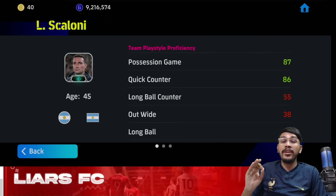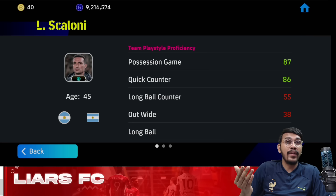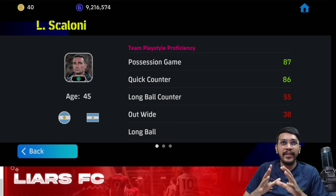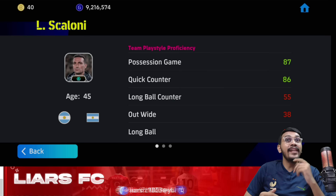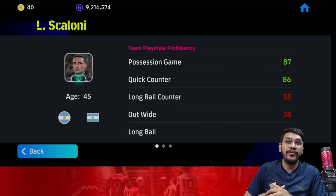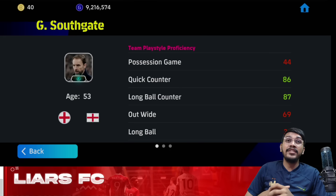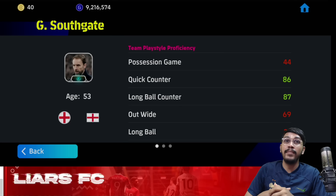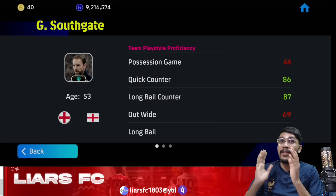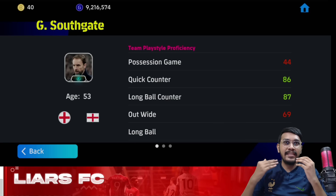The first multi-utility manager is Scaloni from the Argentina pack. If you are a possession player who also likes to play quick counter, Scaloni is a perfect fit. Because now you can change both the formation and the team playstyle proficiency during a match, and impact the game in different ways. Next is Southgate from the England national pack, who has a long ball team playstyle proficiency of 87 and quick counter proficiency of 86. If you're comfortable switching between long ball counter and quick counter, Southgate is the perfect manager for you.